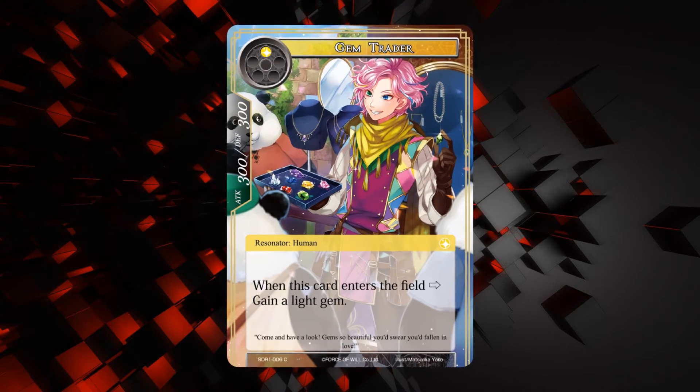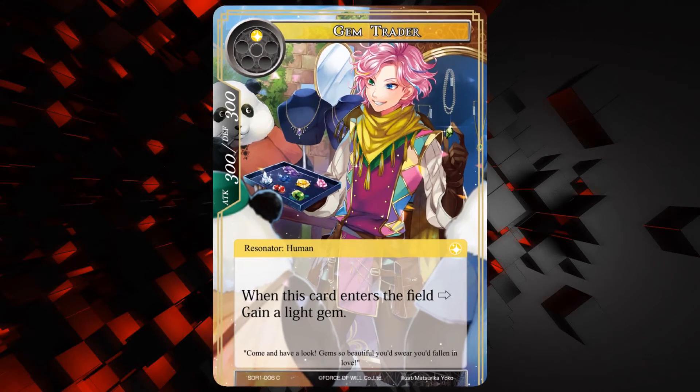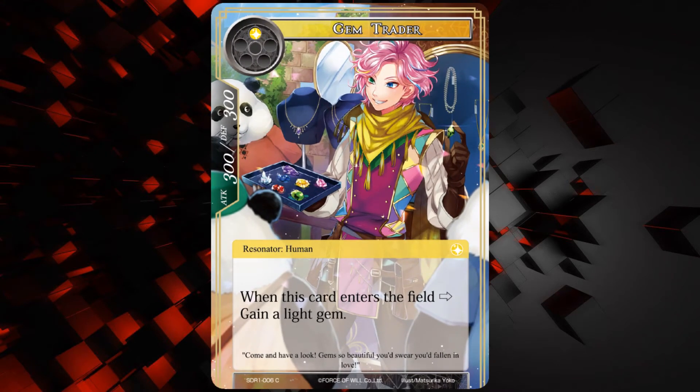Next up we have the Gem Trader. Pretty simple — he's a 300-300 for one of any. When this card enters the field, gain a light gem. Pretty close to the last one. Once again, if gems are a thing, then maybe this will be a thing. I like to point out like a panda in the background. There's going to be a lot of doofy-looking pandas — some are doofy, but in an endearing way.